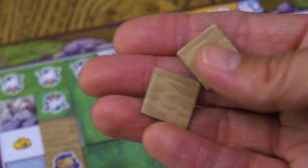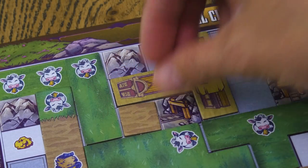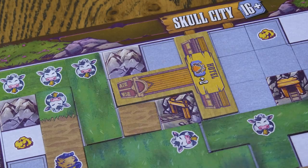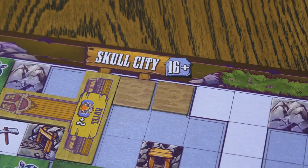On your turn, instead of drafting a tile from the tile trays, you can build one or two alleys. Take one or two alleys from the supply and place them on your settlement board using the normal placement rules. If you build two alleys in this way, they must be adjacent to each other.